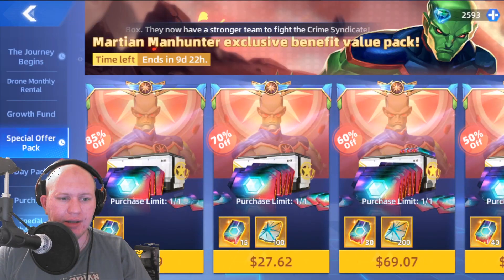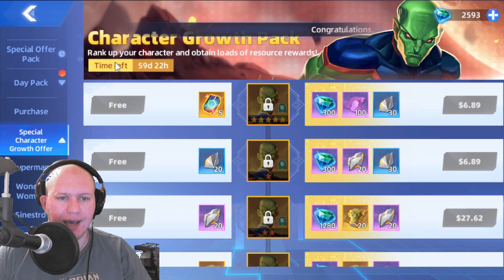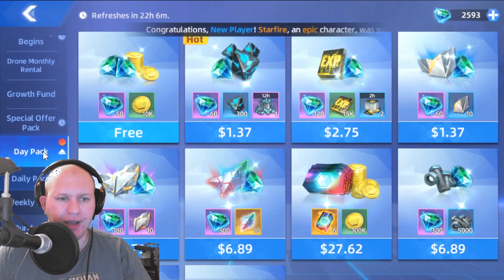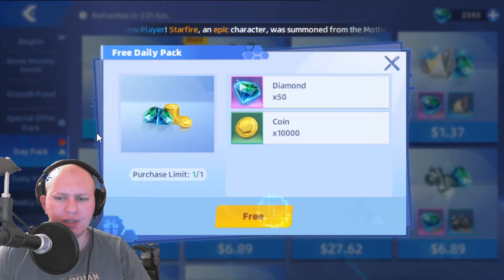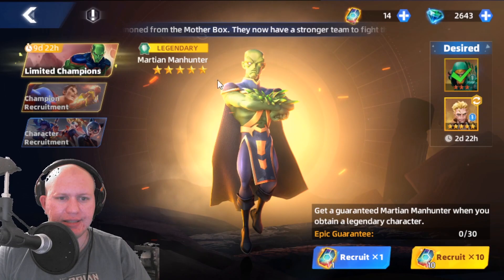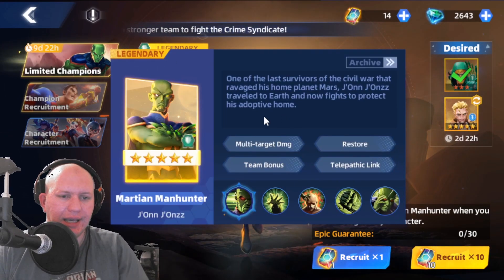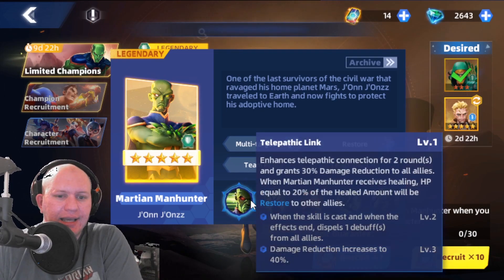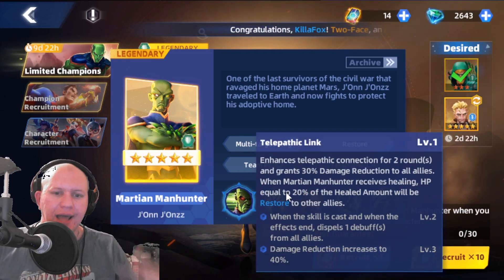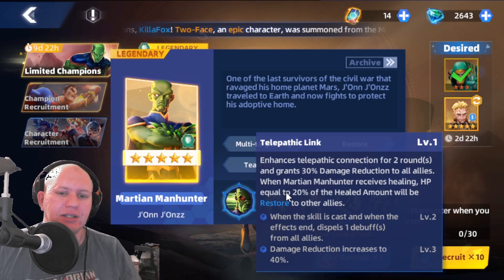We can get a free super encrypted token, and there's Martian Manhunter's growth pack where we can get five more if we unlock him. I'm going to try to unlock him — I've got a few tokens saved up. He's a green legendary character, a green tank. His whole thing is giving damage reduction to his whole team, and when he gets healed he splits it across and heals the rest of your team as well.